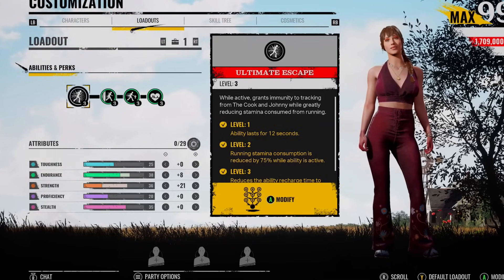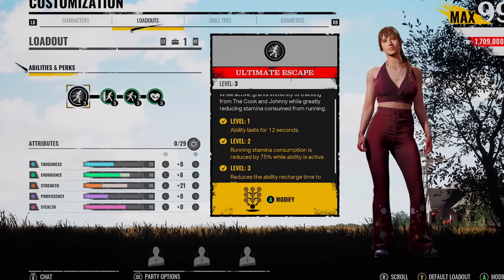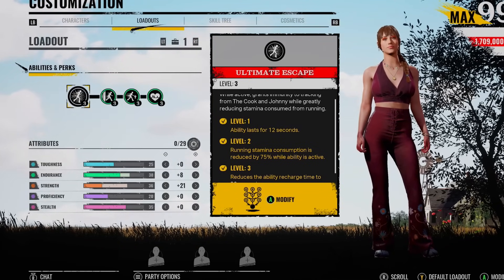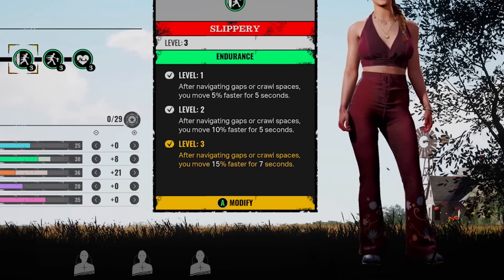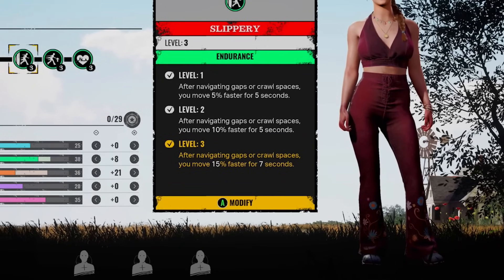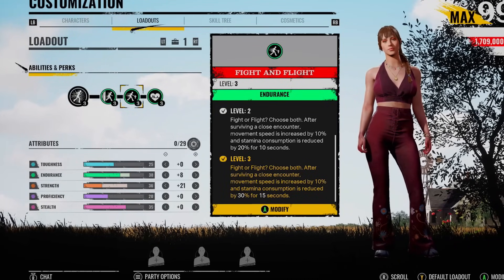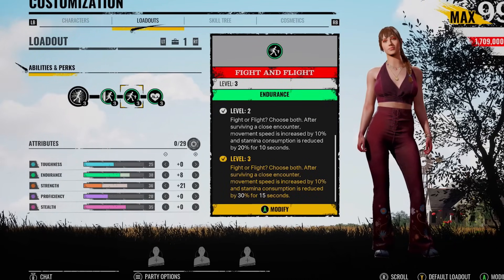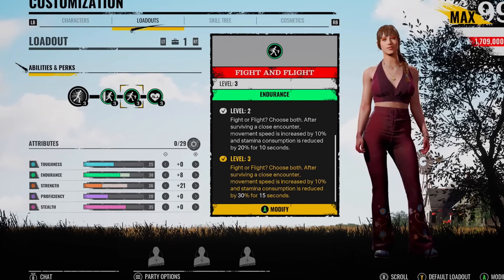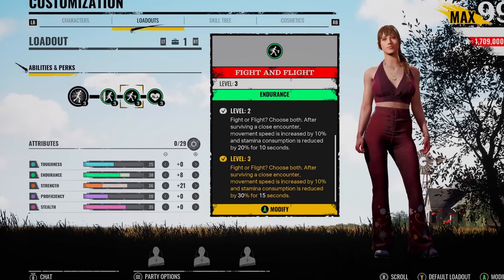I've been trying some wacky builds with Julie lately, and there's one where you can combine two endurance perks that when combined together are going to give you 25% more move speed. It is a very off-meta build and it comes at a cost. It's where you're going to be using Slippery, so after you go through a crawl space or a gap, you go 15% faster. This perk alone is meta — it's really good. But then I wanted to see how it pairs up with Fight and Flight.